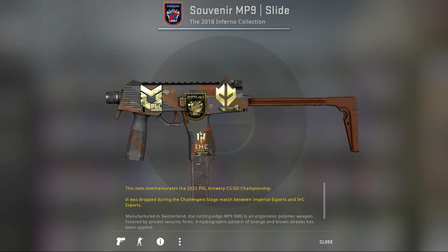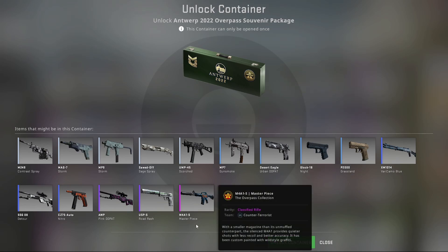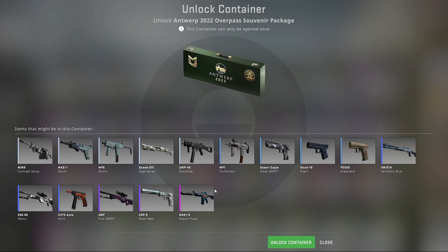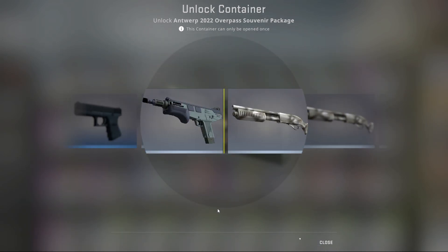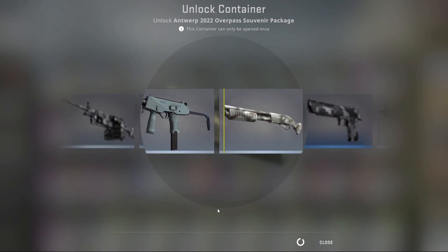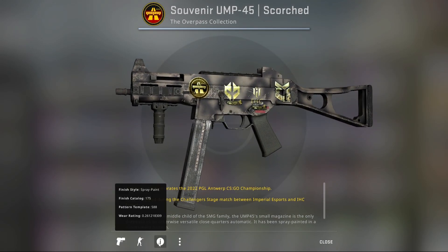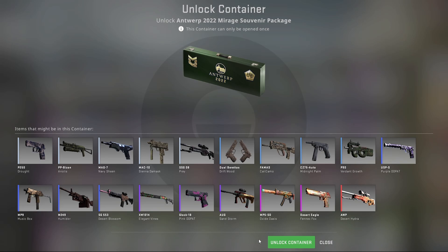Next package is the Overpass package. In this one we can get the Masterpiece and the all-pink DD Pack — everything else is kind of bad. Let's hope we get the Masterpiece or the pink DD Pack. Here we go — and once again nothing, field-tested Scorched. We have got absolutely nothing so far.